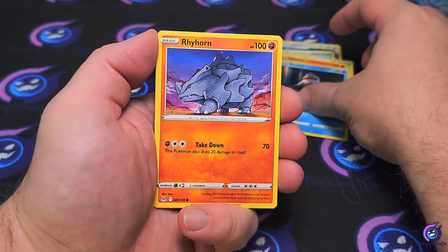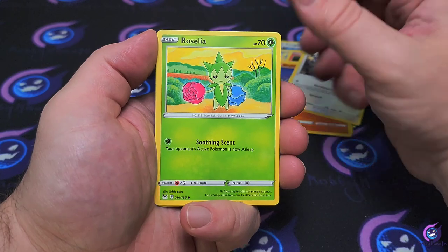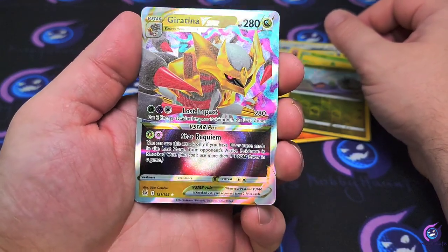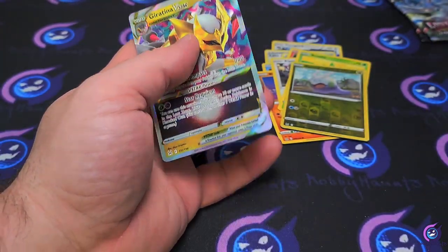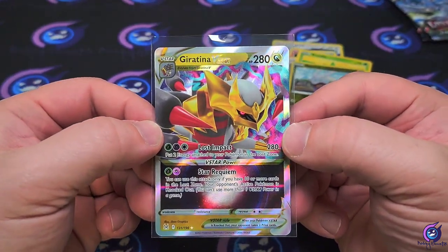Litwick, Snover, Rhyhorn, Aipom, Roselia with a Gummy reverse — and a Giratina V-Star! Okay, we'll take it — with his glowing red eye. There it is! I love me some Giratina. That's why it sucks that I haven't pulled that altar yet.